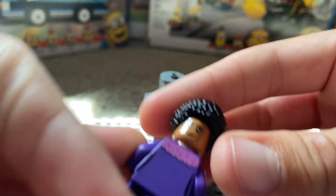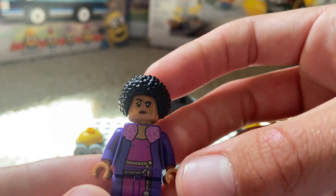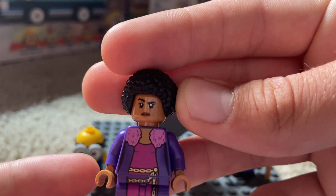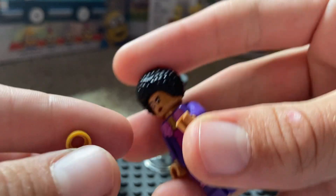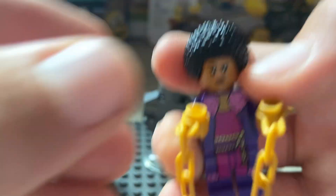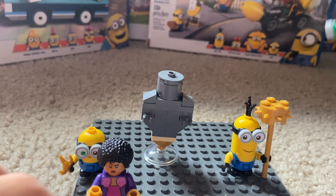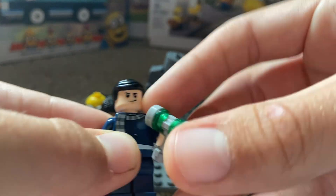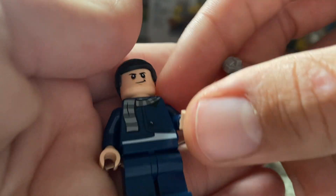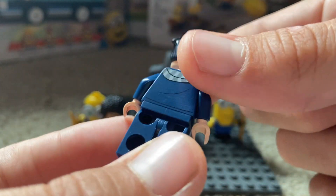There might be a little crack up top there, but you have face number one and face number two. I think overall with this minifigure they did a great job. I wish we got the rest of the Furious Six — that would have been fantastic. The last minifigure obviously has to be Gru, because it's Rise of Gru. You get the basic Gru minifigure.